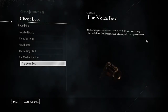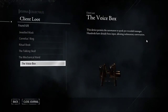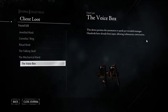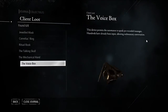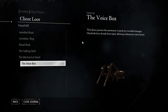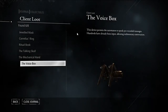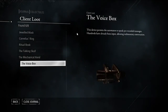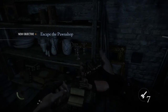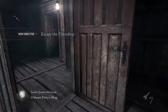This device permits the automaton to speak pre-recorded messages. Hundreds have already been input, allowing rudimentary conversation. I don't see the soul under the client loot. I found six of eight already? Seriously? There's that few in this entire game? Oh, that's disappointing. I really hope there's a client loot 2.0 — otherwise that's going to be very, very disappointing.